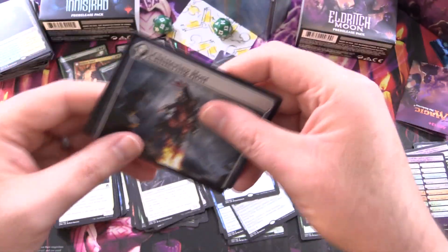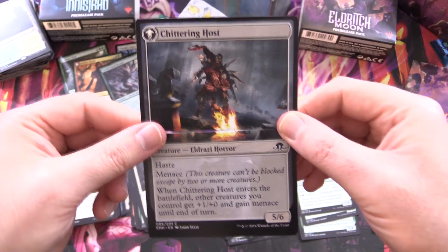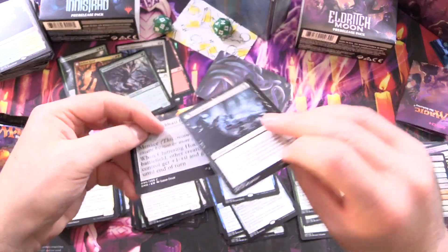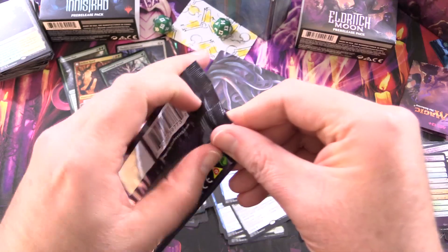So that's pretty fun. It basically looks like this when you put the meld together. Very cool. One more pack of Eldritch Moon.